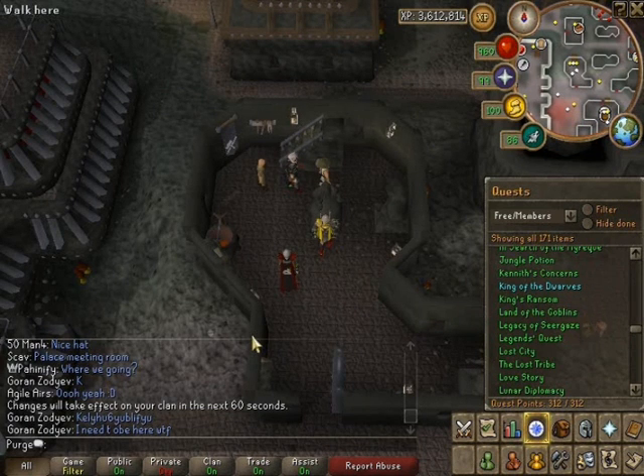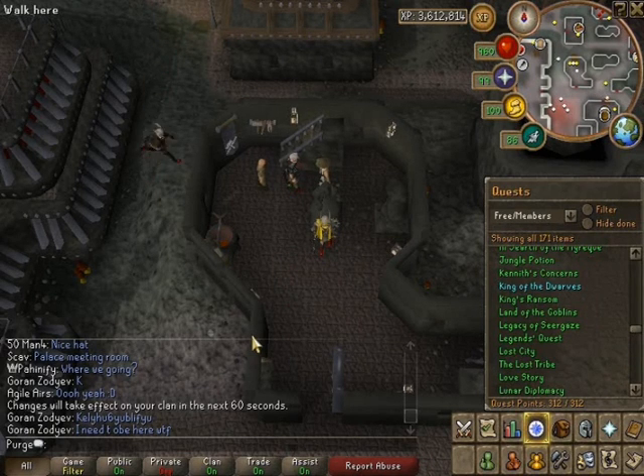The quest itself is pretty straightforward and easy. There's one trial-and-error puzzle but it's not too bad. The fight is against a level 160 foe and is very easy — I didn't need to eat or use prayer; it didn't damage me at all. You've also got another NPC fighting alongside you, so it's a bit of a pushover, but the quest overall is pretty good.